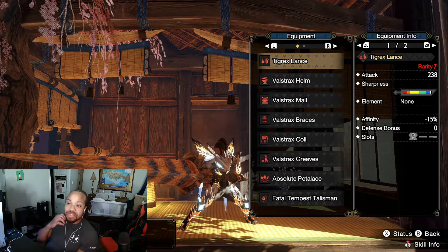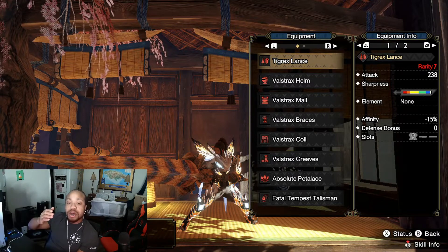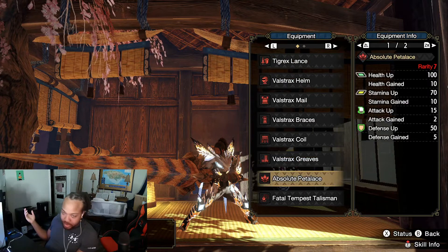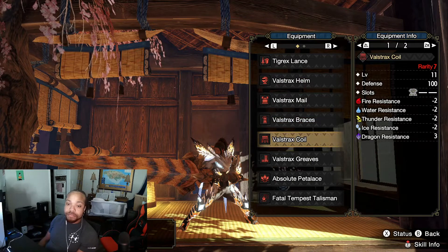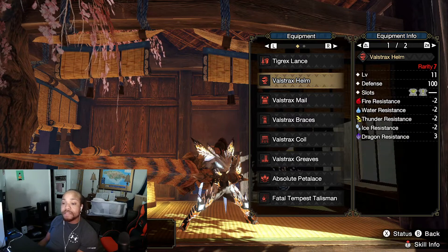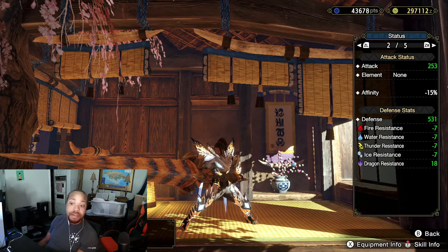You won't really feel that negative affinity unless you're hitting a part of the monster that's not a weak point, and the white sharpness is going to be great to have because master rank hides are going to be tough. We're going to want white sharpness on a lot of these builds, and I'll talk about some sharpness-sustaining skills so you can hold onto that white sharpness and pierce through those tough master rank monster hides. The full Valstrax set is pretty straightforward — it's an excellent set of armor.